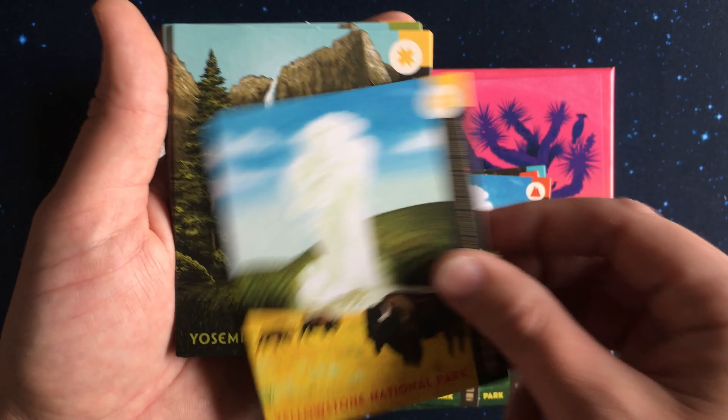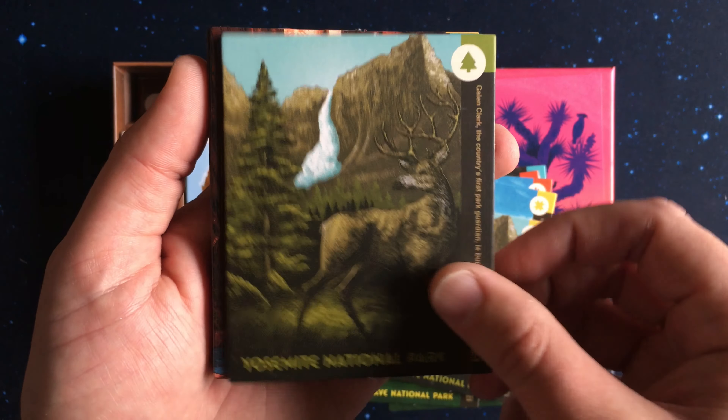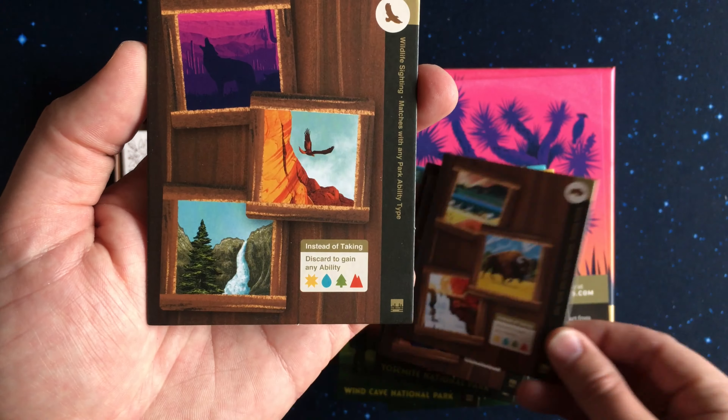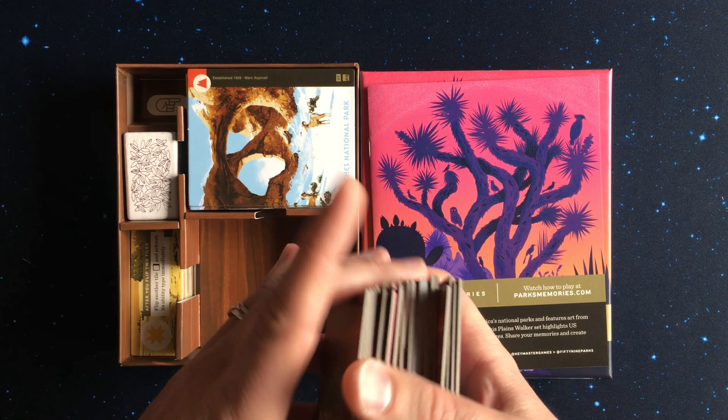Parks Memories captures a depth of strategy in player abilities, which can be activated by finding matches of Parks resource icons when you reveal the tiles.